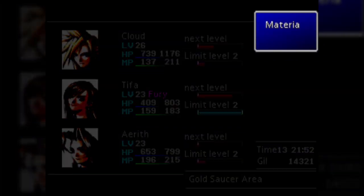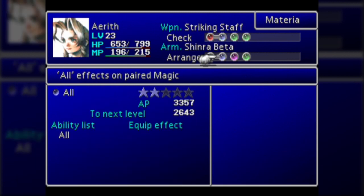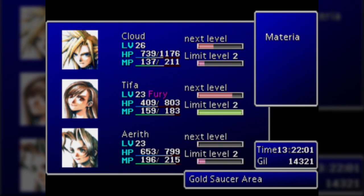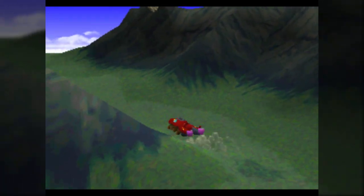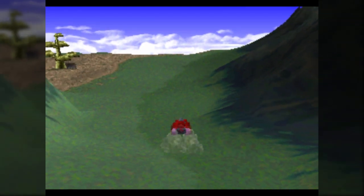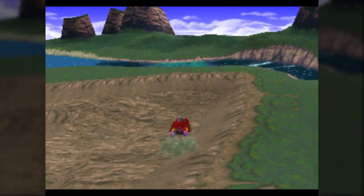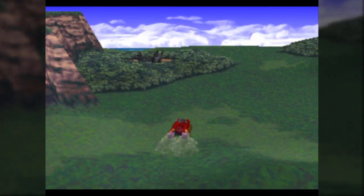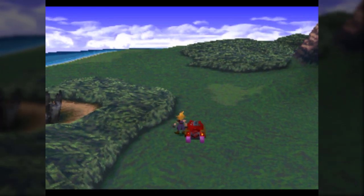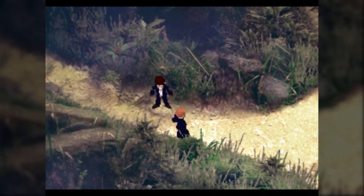Here's what my materia setup looks like right now, since we're heading to the next notable area where you want a decent setup for a potential boss fight. Another reason I think they intended you to be able to return to Corel Prison — you can see it on the world map right below Gold Saucer — is that they may have intended the buggy to enter at some point. Welcome to the Gongaga area.